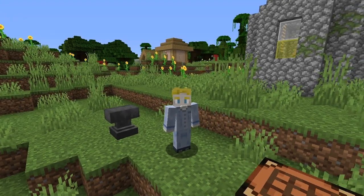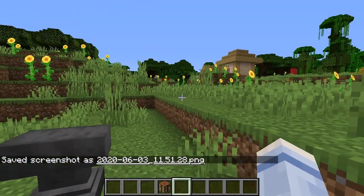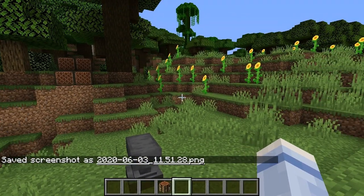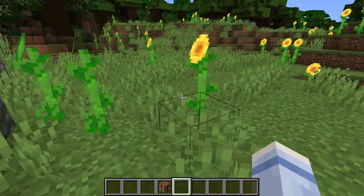How to extend redstone power — I'm going to show you how it's done. Redstone is simply extended by using a redstone repeater. When placed in a line, redstone powers up to 15 blocks in length. At the end of 15 blocks there's no more power left.